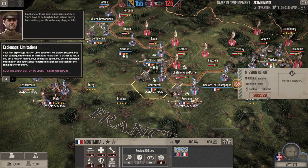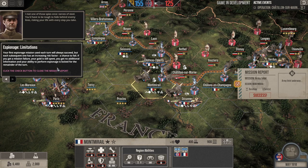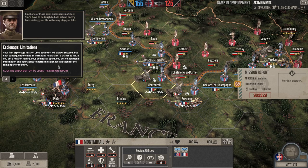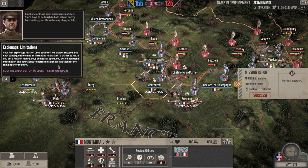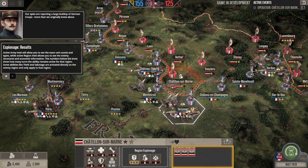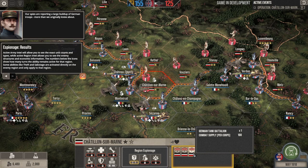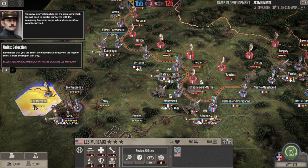Your first espionage mission used each turn will always succeed, but each subsequent one has an increasing risk factor — a chance to fail. If a mission fails, your gold is still spent; it costs 270 gold per mission. Because it was our first for the turn, it automatically succeeds. The espionage tells us what the enemy has on this hex: four conscript corps, two regular corps, and a German tank battalion.